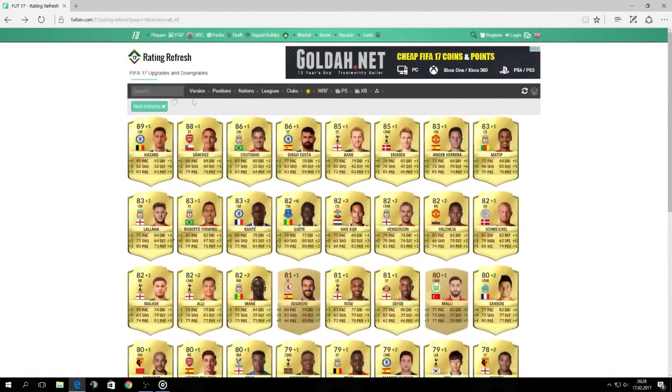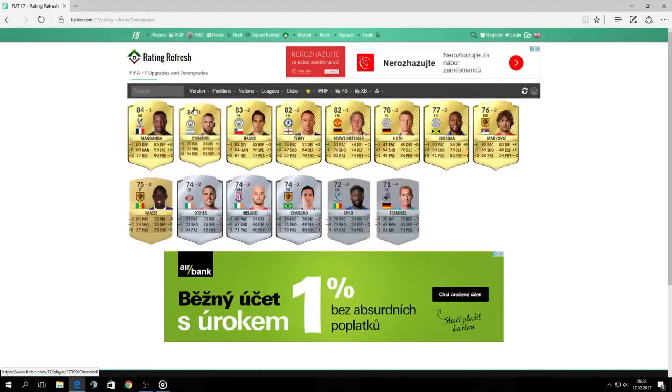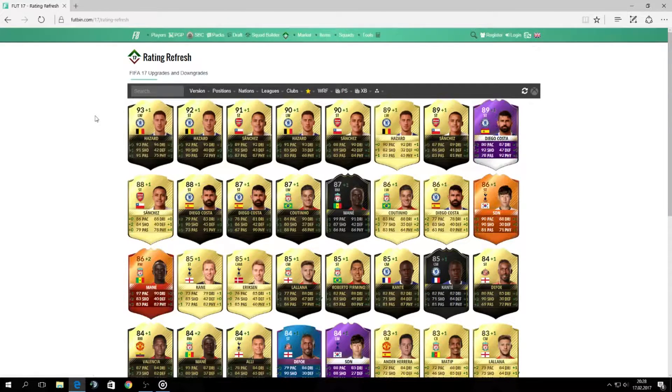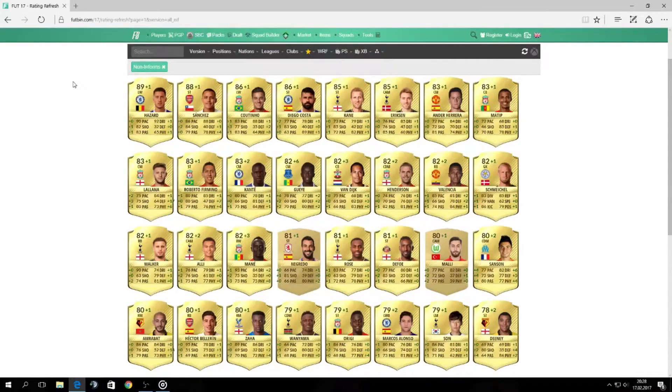Moving on to Nicolas Otamendi, and surprisingly this is the first player that has a downgrade. He is now 84 rated center back. I thought that EA was not going to decrease the player's rating on shiny gold big-rated players, but they did and Otamendi is the first one. And now we have Kompany — he is 83 rated center back and he got plus one, so again a slight upgrade.